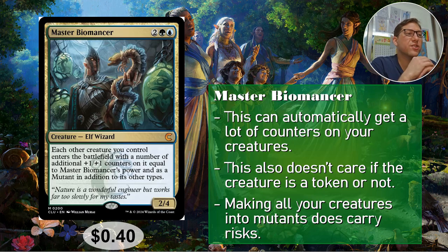Number three: Master Biomancer. Two green-blue, so Simic — this is one of my go-to Simic cards. It's a 2/4. Each other creature you control enters the battlefield with additional plus one plus one counters equal to his power, and it has Mutant in addition to its other types. This is absolutely crazy, especially in a token deck — if you're making 1/1s they automatically get a minimum of two plus one plus one counters. The downside is everything becomes a Mutant, so if someone destroys all of that creature type, your whole board is gone. But 40 cents.